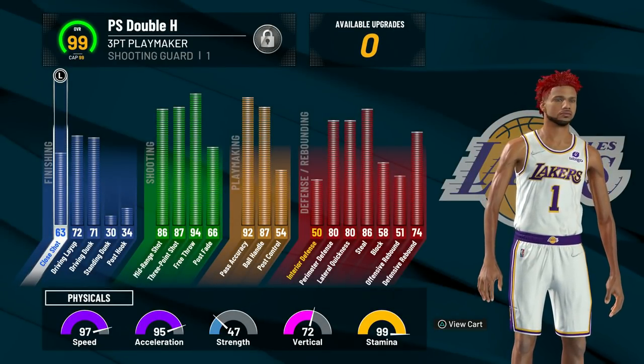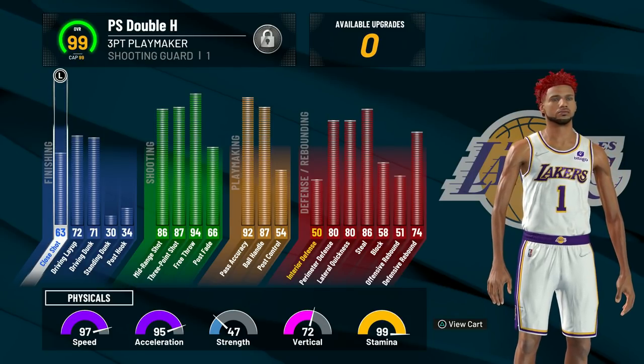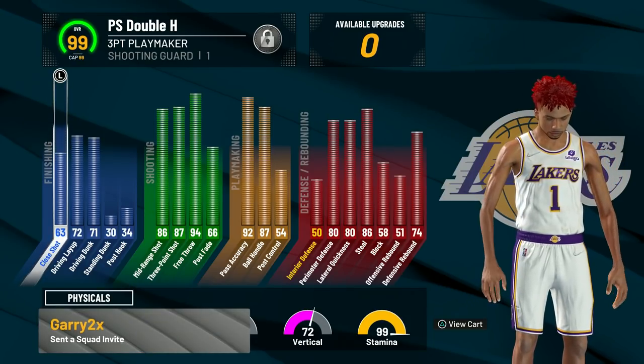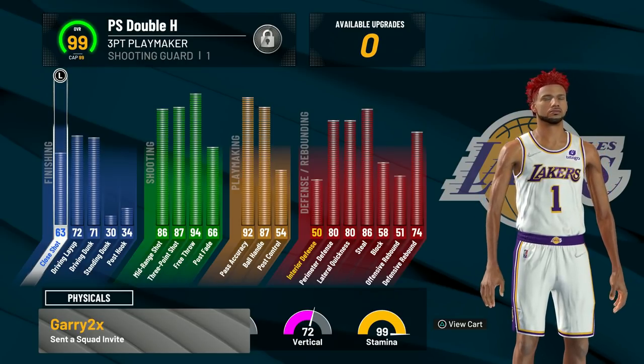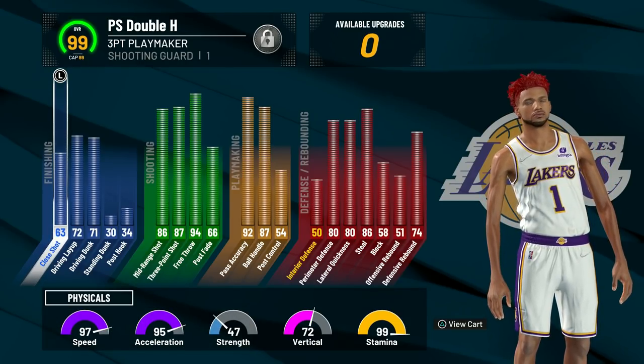Lock takeover, max wingspan. An 87 three-pointer is crazy — that is the highest three-pointer out of any of my ISO builds. An 87 ball handle. Look at the defensive stats. This build is very well-rounded. It also has a 71 driving dunk with some of the most unblockable dunks in the game that I'm going to show at the end of the video.